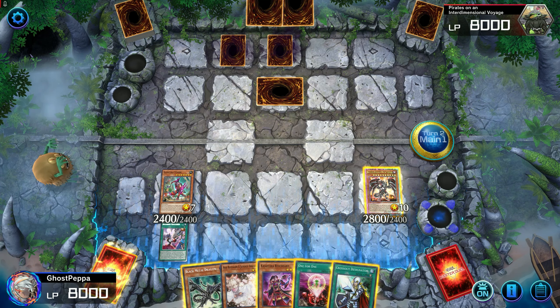For interruption, we have Maxx C for that extra draw power, Ash Blossom, Infinite Impermanence, and two Called by the Grave. These are cards that you're going to see very often as you play. And Crossout Designator — we can only run it at one unfortunately, but it does help us stop an Imperm on our Verte Anaconda, or an Ash Blossom on our Black Metal Dragon, or a Called by the Grave — even worse. Crossout is really key at making fun rogue tier decks like this work in the end. This was a really fun deck for me to build and test, and I had lots of fun duels with it. I hope you guys enjoy it as much as I do and put your own twist on it. Anyways, I'll catch you guys next time.